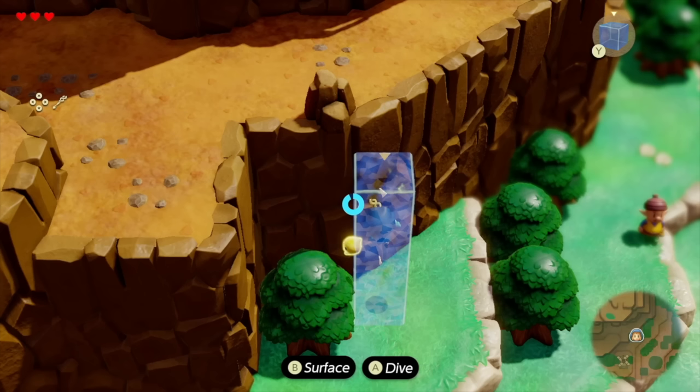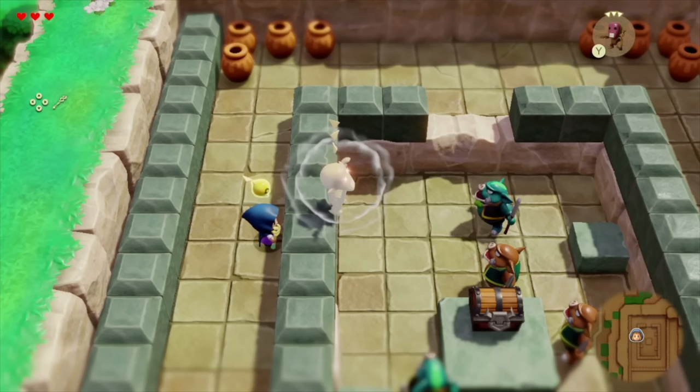We have a new character over on the right edge wearing what looks like the top of a nut on his head — fascinating. Here you can see the mini-map in the bottom right. That thing she spawned out there seems to be either a ReDead or a Gibdo of some type — you can see it's kind of freezing the Bokoblins in place. Very fascinating stuff to point out.